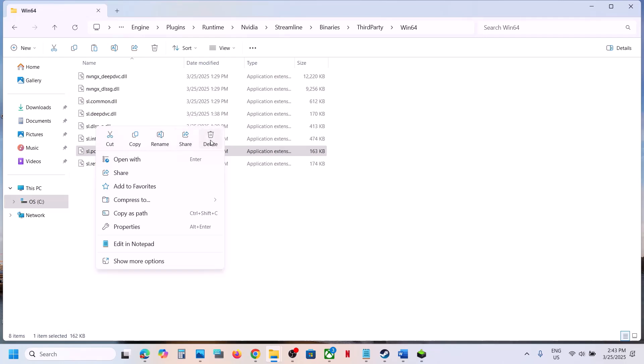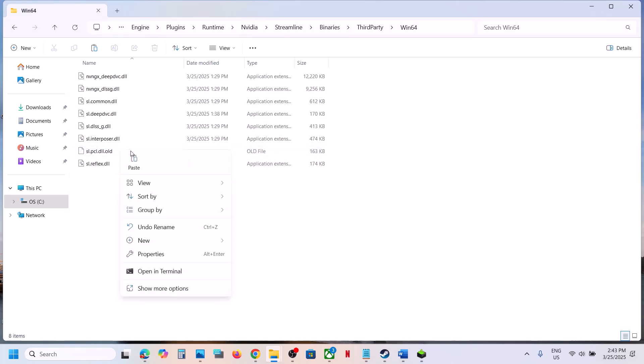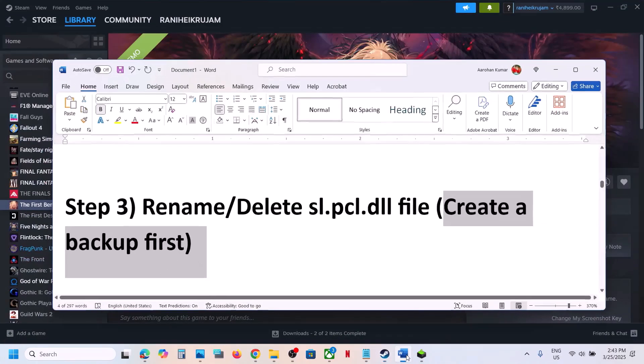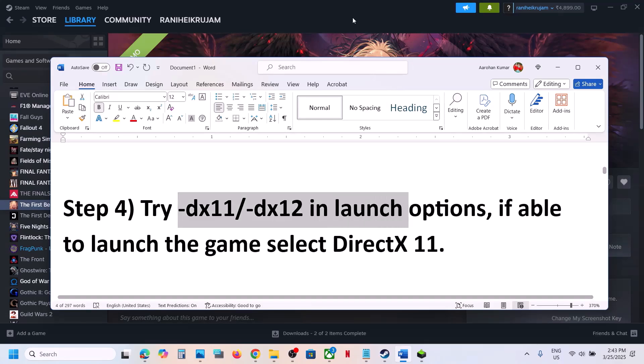If you don't want to delete it, you already have a backup, so no need to worry. You can rename it by adding .old at the end, then check if the game launches. If that does not work, you can delete it. If you face any problem, you can always put the backup file back and check.